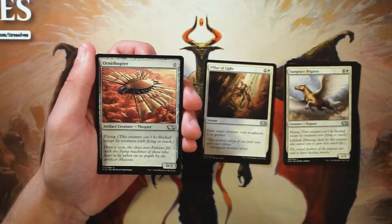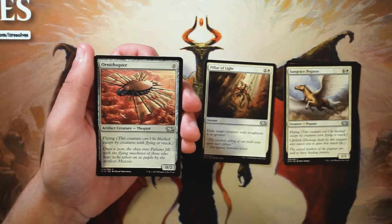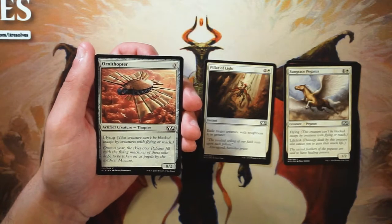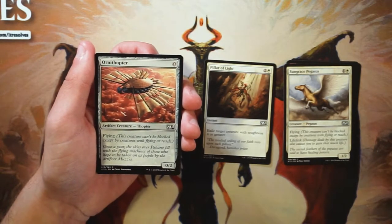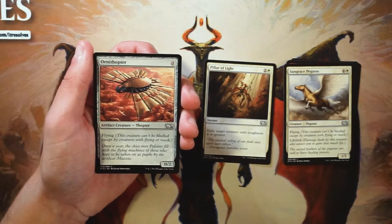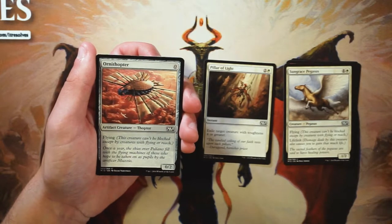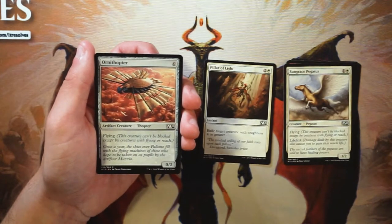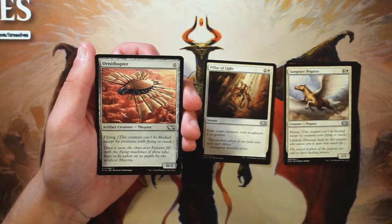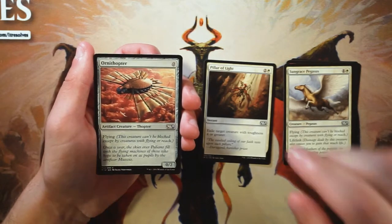Ornithopter is a classic card — a 0/2 artifact for zero mana with flying. On the face of it it's very bad, but team it with an enchant creature like Inferno Fist and it becomes a real threat quickly in the early game. You can play it turn one and follow up with a one-mana enchantment, starting to play multiple spells per turn very early with something that cost zero. I like Ornithopter a lot — there are also artifact synergies that would be beneficial — though I don't think it's necessarily better than what we've seen so far.